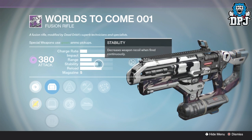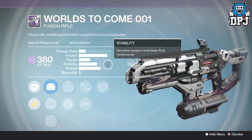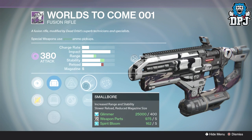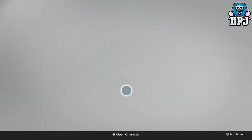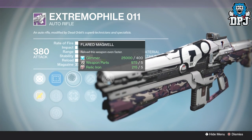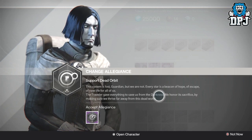Without stability on a fusion rifle the recoil is so bad you'll only land one of the four or five shots it fires. With Small Bore you get a little more stability and extra range with Rangefinder, so it could be quite decent. Other than that, the auto rifle could be better - it needs stability. We've got Hidden Hand, Hammer Forged or Crowd Control with Flared Magwell or Hip Fire, but no stability. It's a great auto rifle though - look out for that one and the rolls it brings in coming weeks.